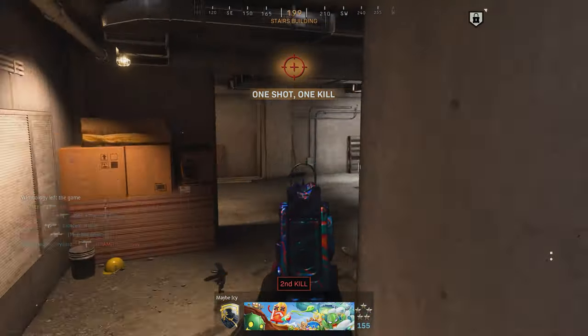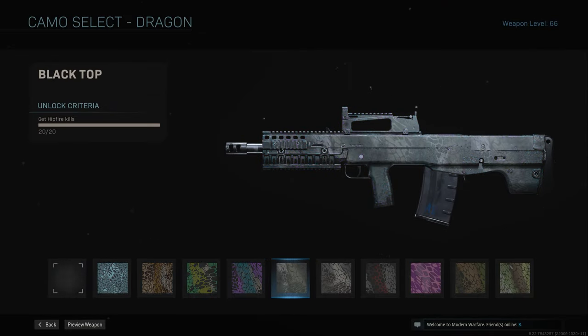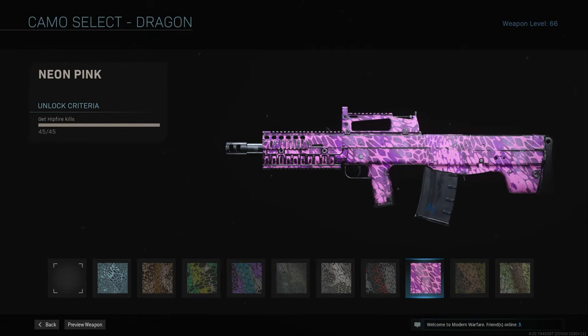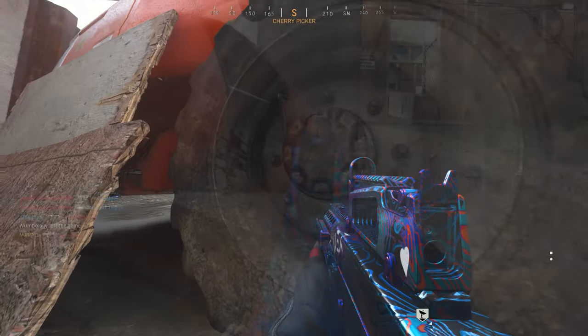Then we have Dragon — for Dragon you need 75 hipfire kills. I have a gun setup to help with this: the Monolithic Suppressor to increase range in case the enemy is far away, a 5mW laser for reduced spread, Merc Foregrip also for reduced spread, a 30-round mag so you keep shooting, and Stipple Grip Tape so you can go from sprint-to-fire faster. Something like this will work.